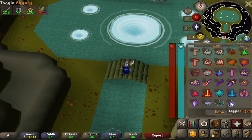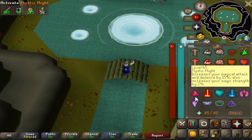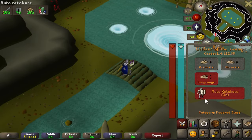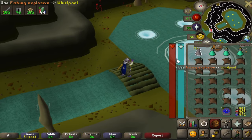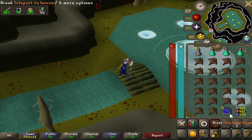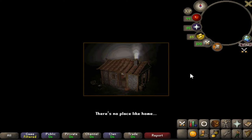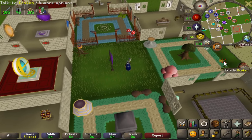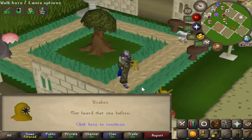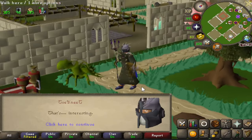Turn your auto retaliate off — that's important because you don't want to keep fighting the tentacles and wasting charges on your staff. Throw the fishing explosive into the whirlpool and your character will automatically fight the Kraken until it's dead. Each trip I usually got 30 to 50 kills depending on food drops like sharks and edible seaweed — very helpful. I actually followed this exact method and got my Kraken pet at 2600 KC, so good luck!